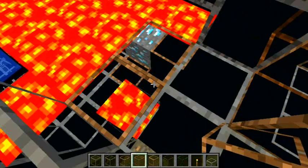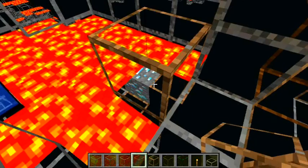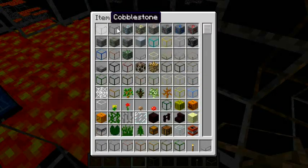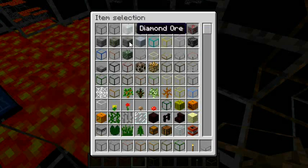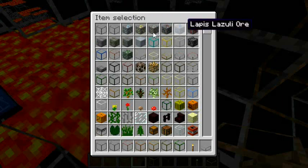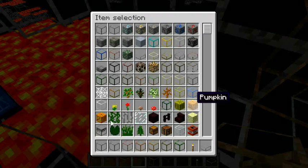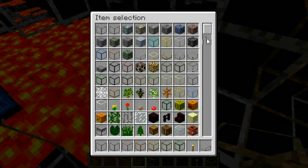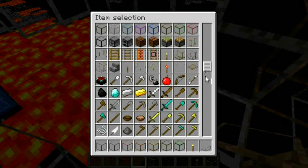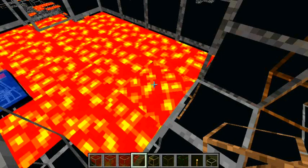Gotta get that diamond. And here are the things — as you can see, the moss stone and the stone bricks and stuff. Here's all the ores. If you're trying to find pumpkins, it's just hard to find stuff like that. Yeah, that's my first Minecraft video. I hope you liked it.